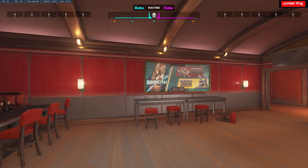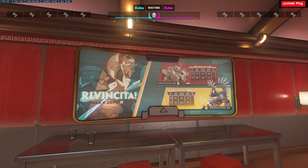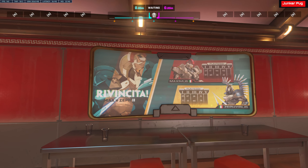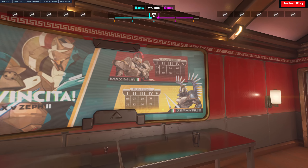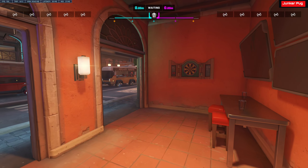Down here there's a little bar area. Some nice music. We got a store, scoreboards of the different characters that fight in the arena. These are possible new heroes, maybe, that we could see. Maybe some tanks. Got some darts there.